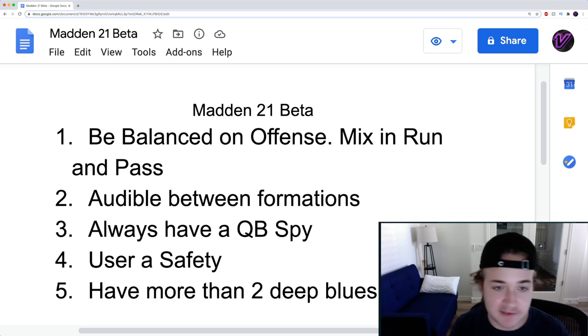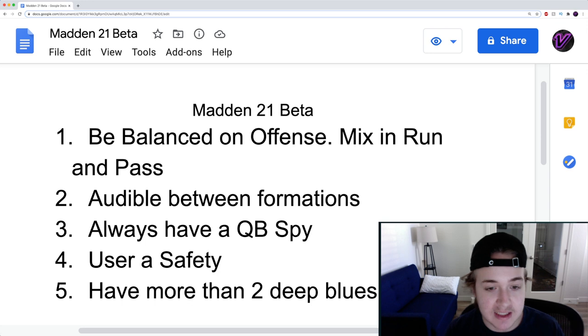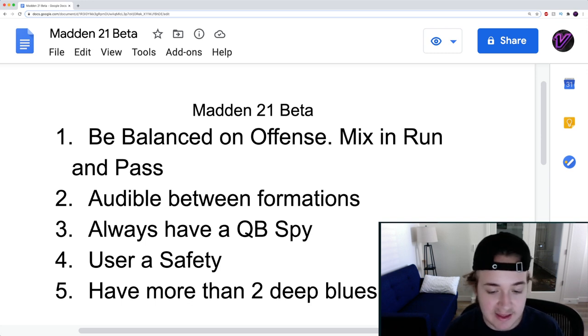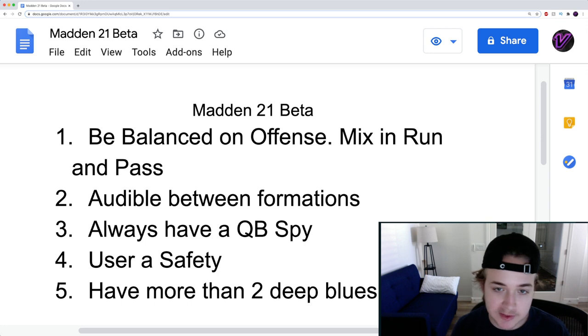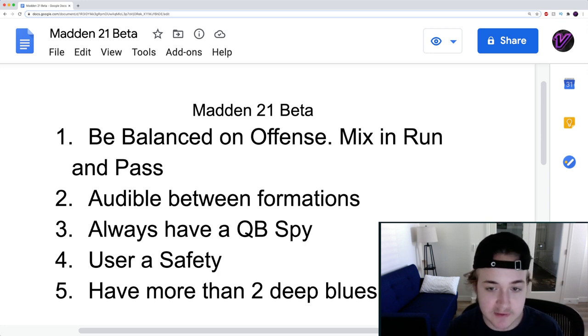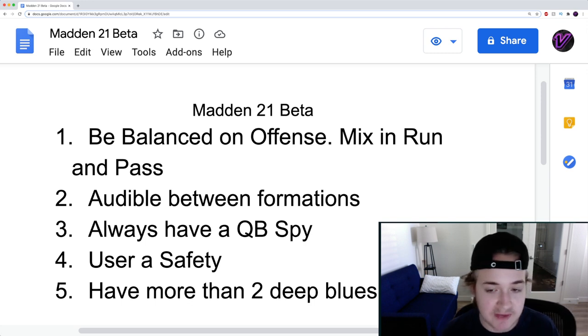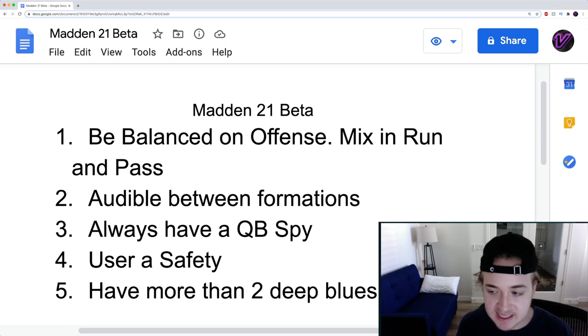They mix it in consistently, which makes it very difficult for me to stay in a formation like big dime or three-four odd. I can't defend both the pass and the run out of one look, so I have to go to a nickel three, five wide, or nickel normal. That does limit your opponent defensively, which is a key thing. You can really run the ball out of any formation — I could run sweep 15 times a game out of Bunch and still have success.